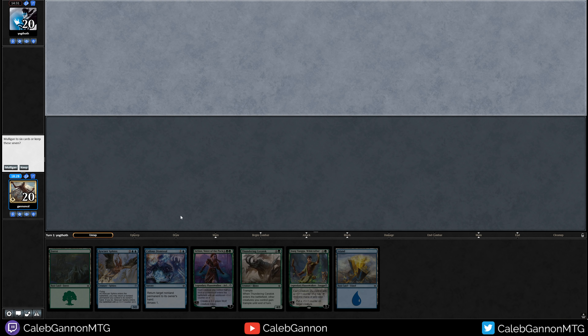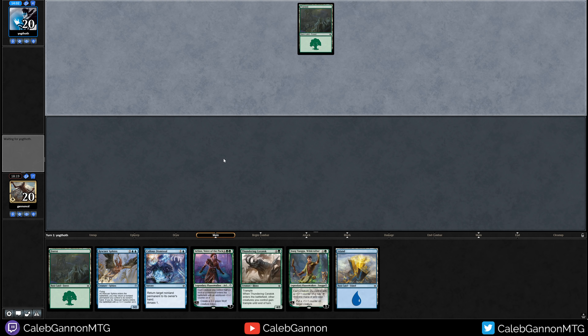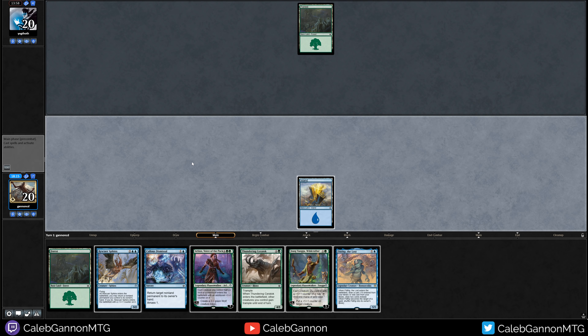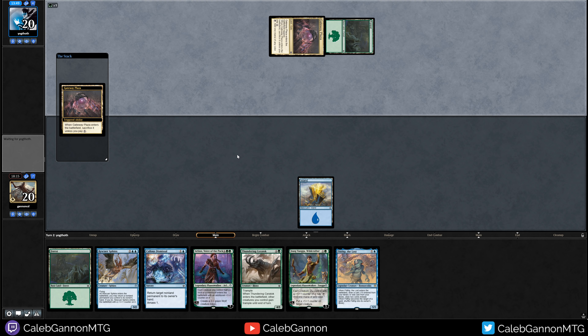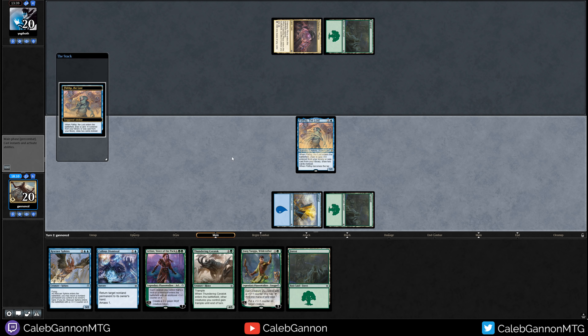We have Callous Dismissal to bounce something, Mass 1, and Jang Yangu to capitalize on that. I think I'm going to keep. If we can ramp into Arlen with this board state — Arlen makes Wolves that tap for mana — that seems pretty good. Opponent mulled to 5. If you're mulliganing to 5, it does protect you against Mill because you have more cards in your library. Fibbledip — perfect draw actually. Start with Island, go Fibbledip, hopefully hit a land, and then use Fibbledip for mana.